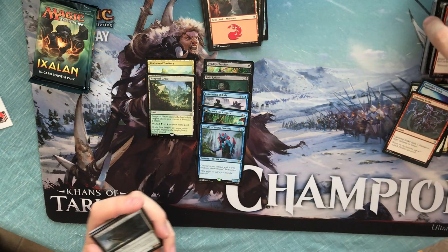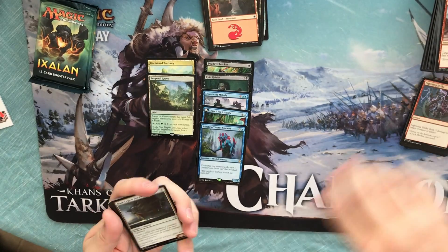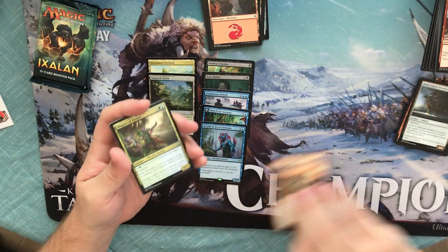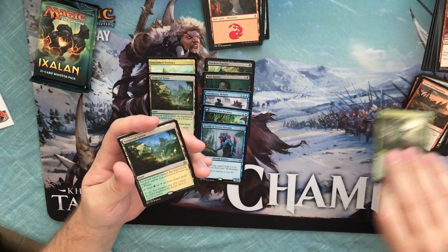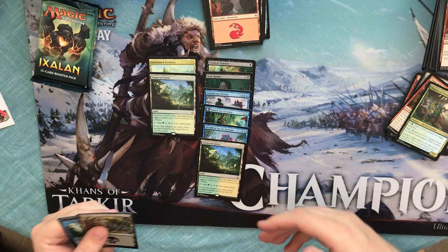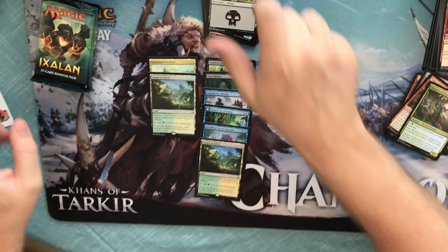Alright, no foil in this one, but we did get a foil rare earlier. Dusk Legion Dreadnought, Trove of Temptation, Shapers of Nature, and another Sunpetal Grove — that is an oddity. Two Sunpetal Groves: a foil and a non-foil.